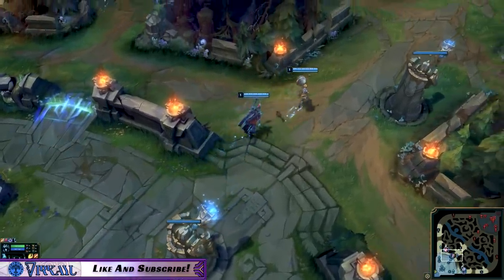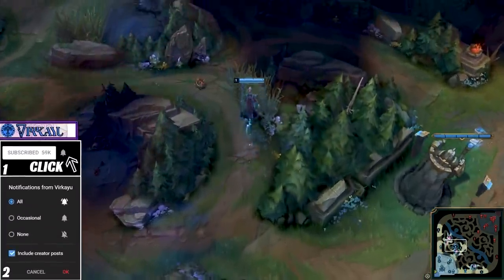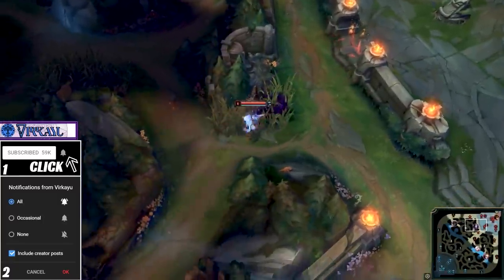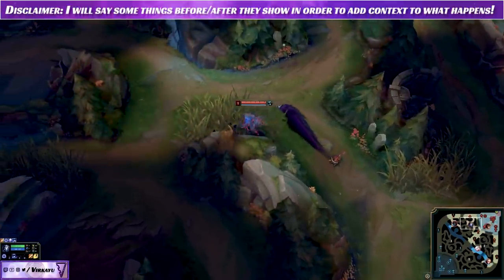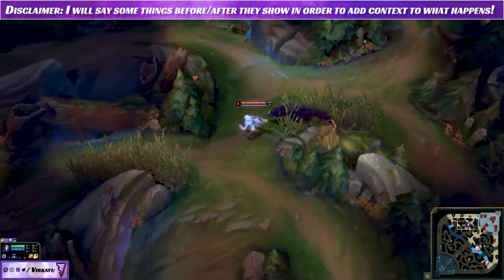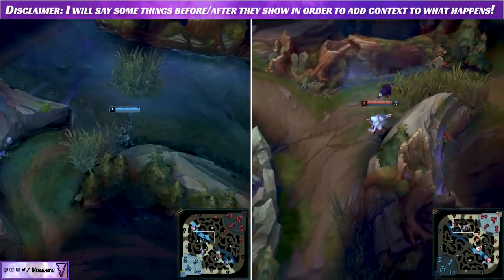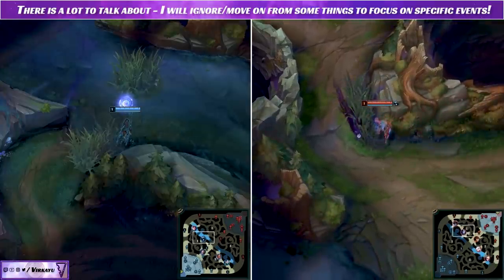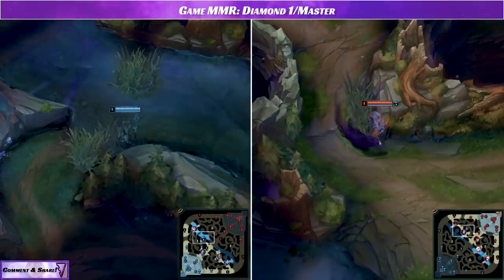Hello and welcome to another Gameplay Monday on a Tuesday, where we review two junglers side-by-side using split screens and other fancy graphics to look at their early game, mid game, and late game decisions, pathings, and other tips and tricks. In this game we are looking at Kindred vs. Carthus, a diamond one MMR game where there will definitely be a battle of the ultimates to see who comes out on top. There is an aggressive start to this game plus a very nice back and forth that determines the winner.